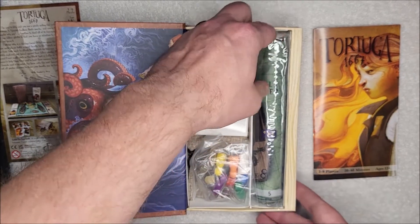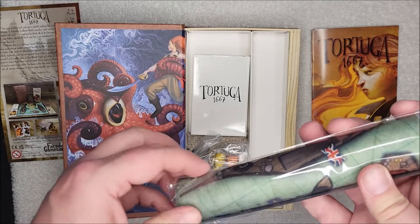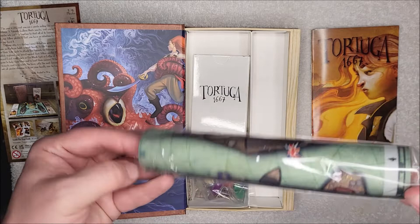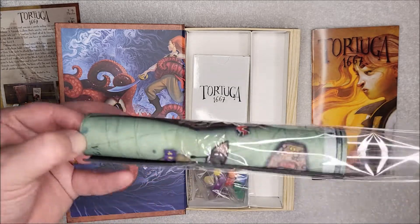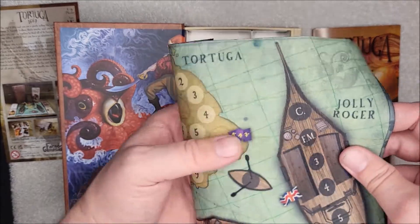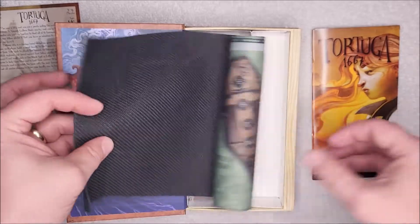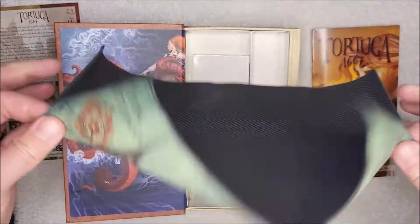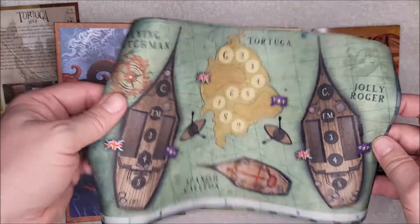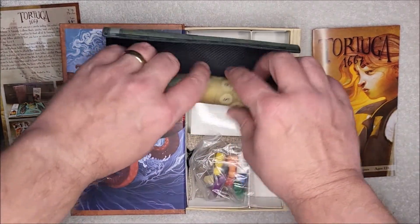We've got another one of their maps, which looks like it's going to be the mousepad material — just like Bristol — and it is. It's a nice quality map made from mousepad material so it should hold up really well, and it's cleanable, so it's not too hard to keep clean.